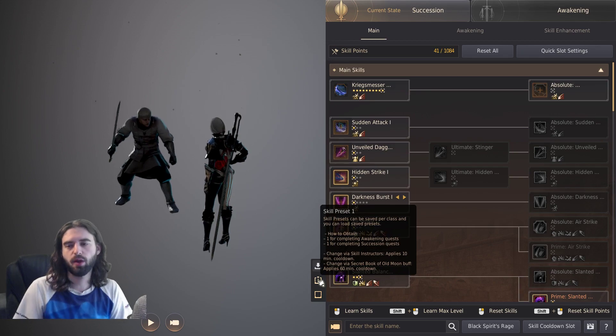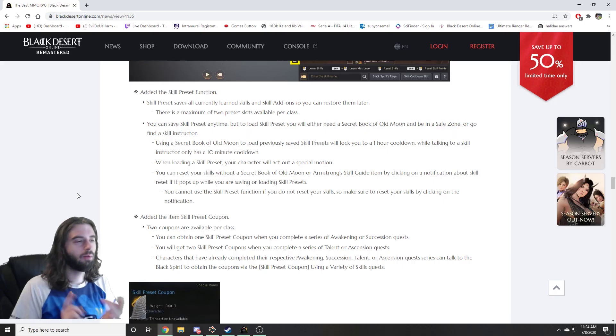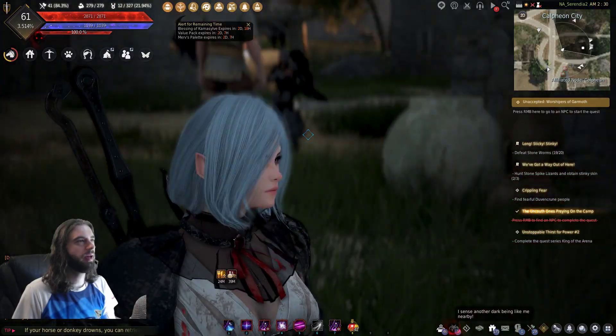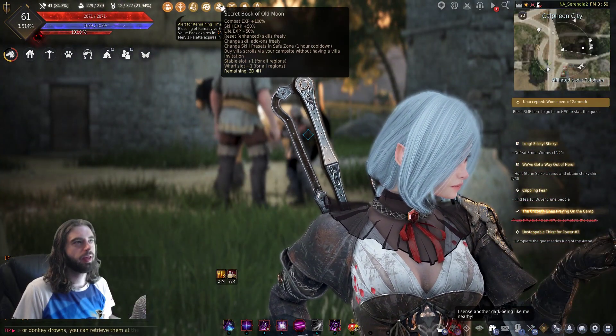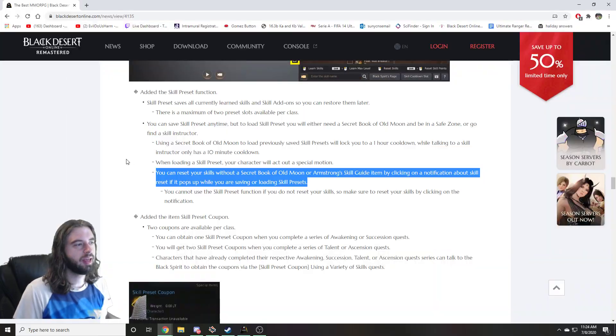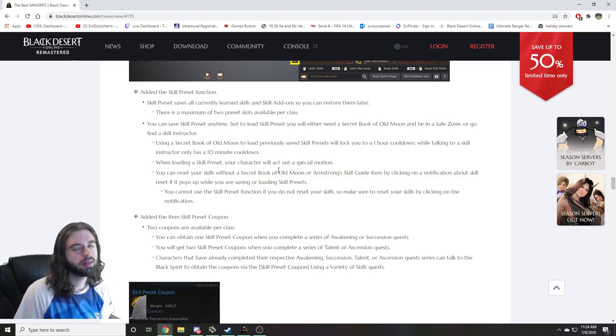Now it's saved to slot one and you can swap between presets whenever you want. One more thing about these presets: it says you can reset your skills without a Secret Book of Old Moon. I currently have one running, so someone who does not have a Secret Book of Old Moon — if you can confirm in the comments that you can save your skill presets without it, let me know.